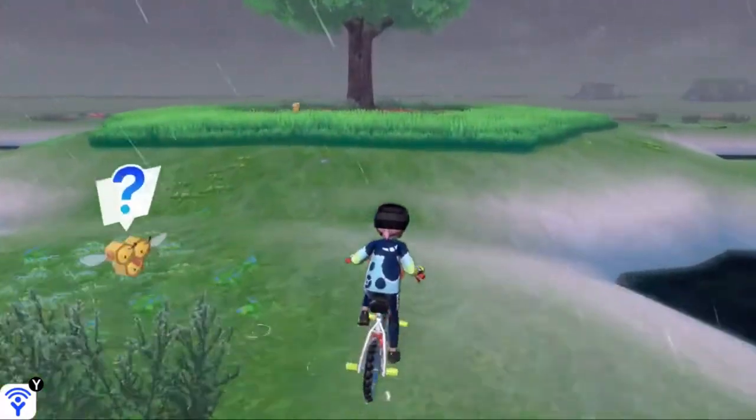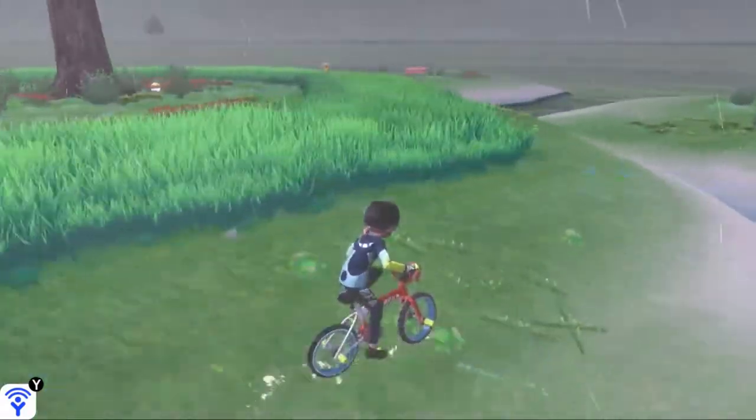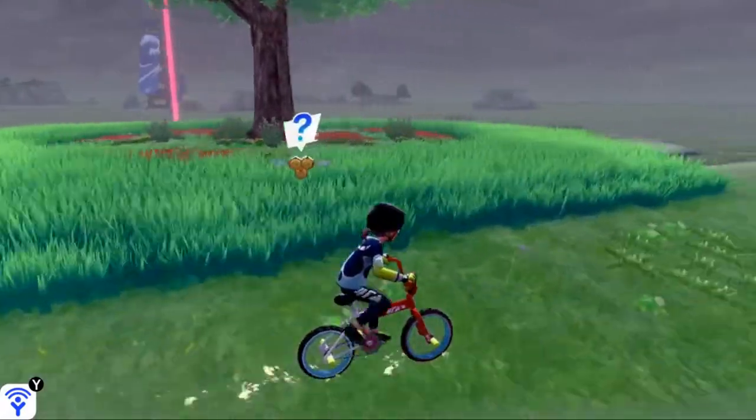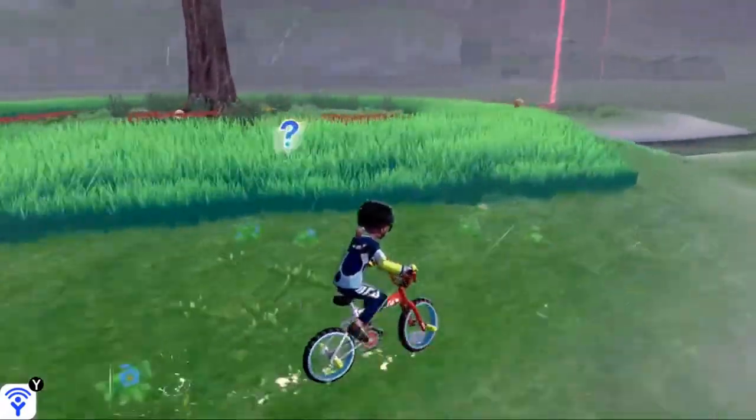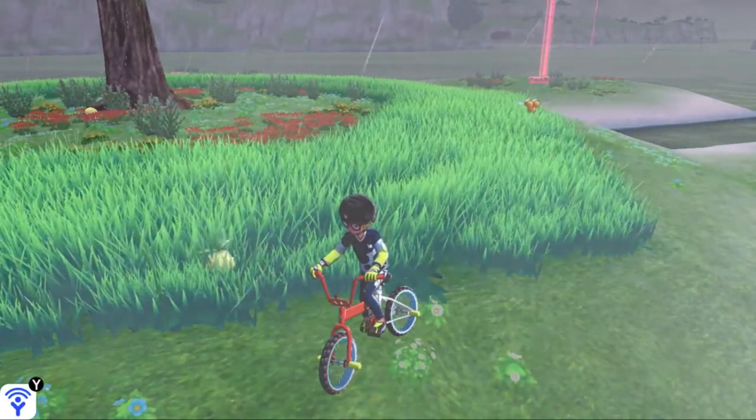As soon as you arrive, you can go to the center of the island. There's a patch of grass in the shape of a circle. If there is not a Petitlil spawning around, you can go off the island, get back on, and eventually you should be able to find one walking around in the grass like this.